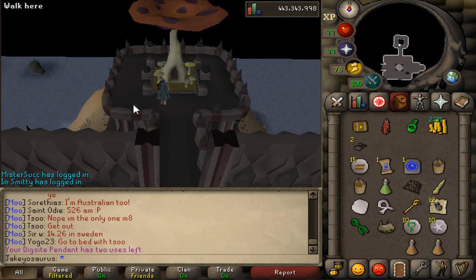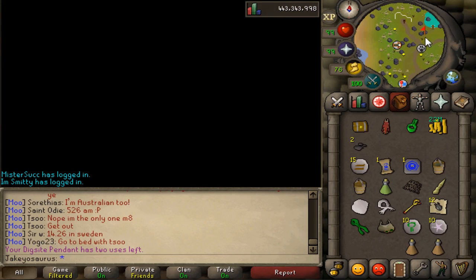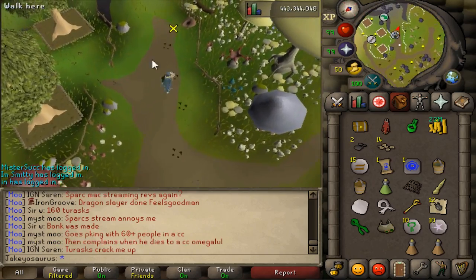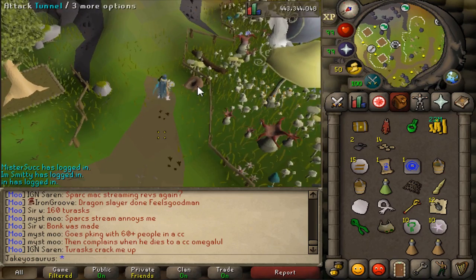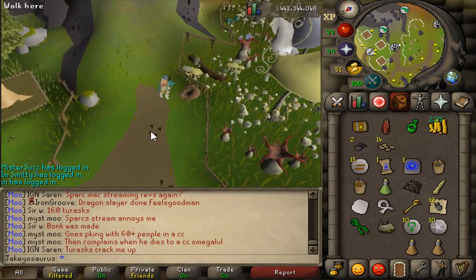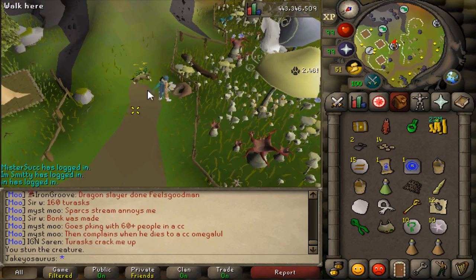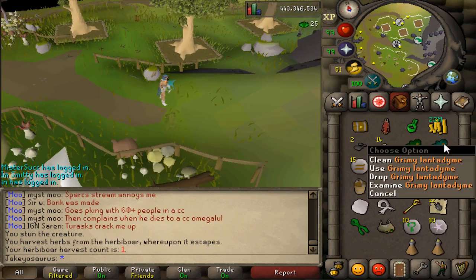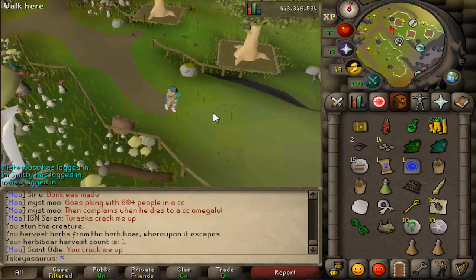Let's go to Fossil Island. If we head over to the mushroom meadows and start hunting a herbivore, just search this tunnel. If we come to the end of the herbivore track, we'll see that the left-click option of this tunnel is now attack. Before it would default to search as the left-click option, but if you get to the last one, the left-click option is now attack — so you don't have to right-click as much. Quick harvest, and we get a guam leaf.